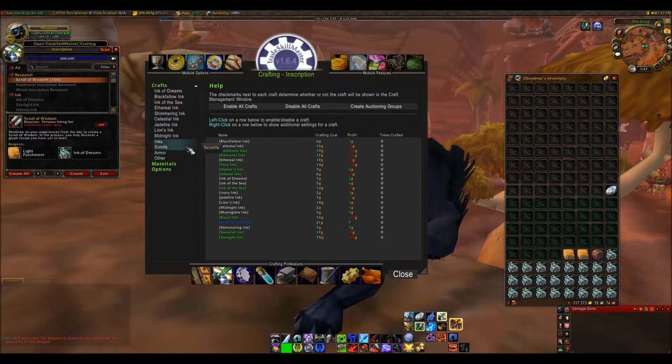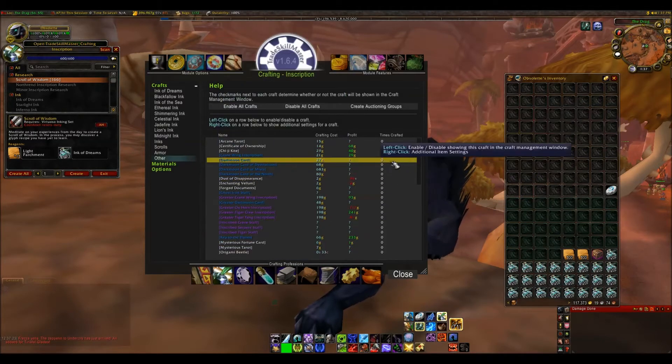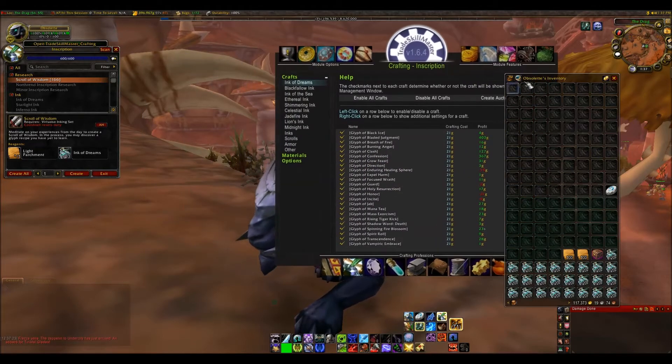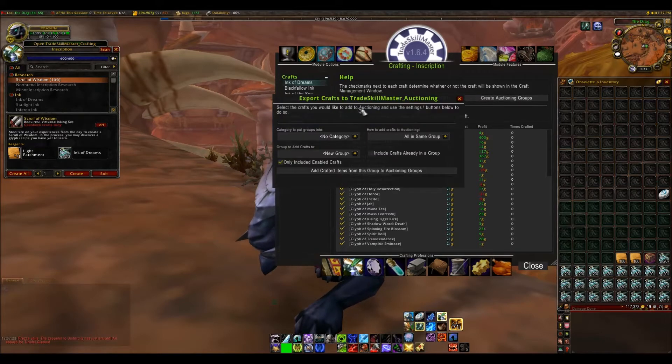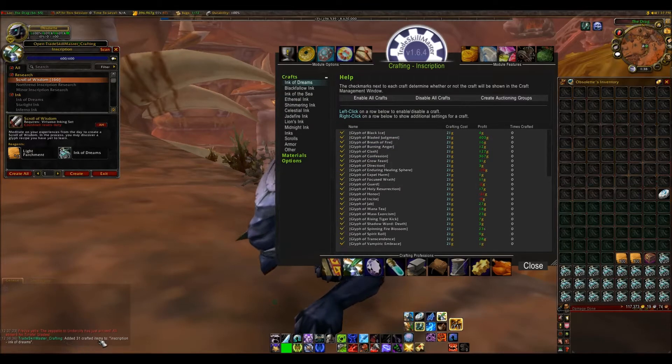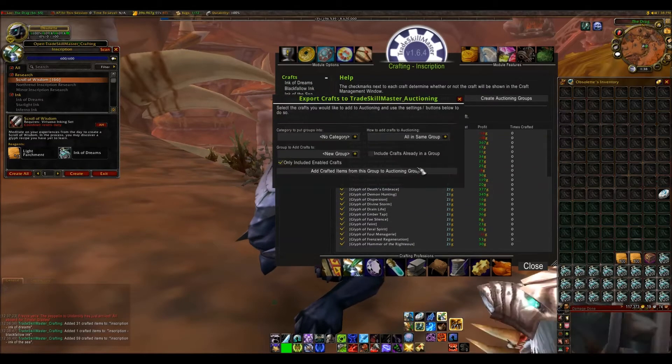What I want to make sure I do is disable everything else — inks, scrolls, armour, other — I want them all disabled, because I do not want to be crafting these other things for my glyph market. So once you've got that done, the next step is we are going to move all of these into our glyph group in auctioning. Just click 'Create Auctioning Groups' — you can technically do this manually by clicking the arrow and clicking Glyphs, but just ignore all the other options. Make a group and it will default to naming it after whatever the category is. Just go through all these groups and make an auctioning group.